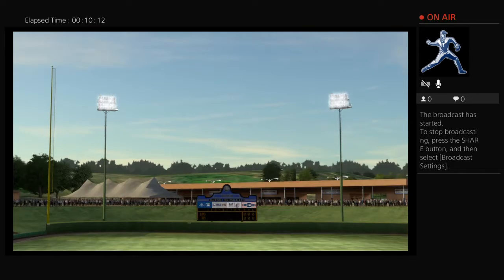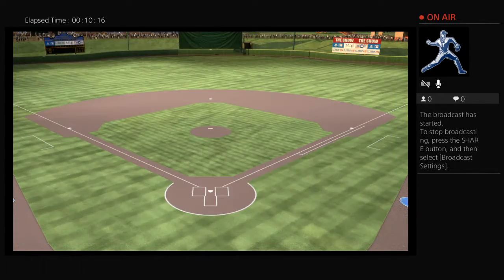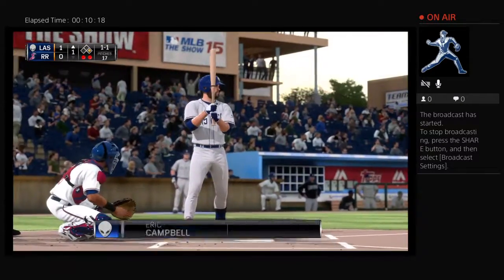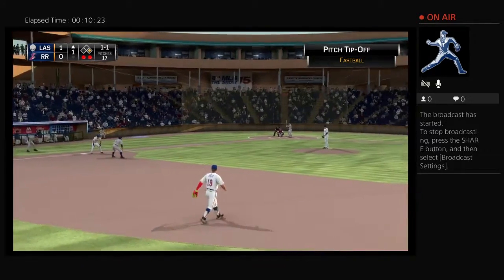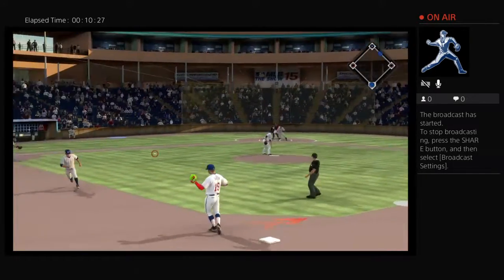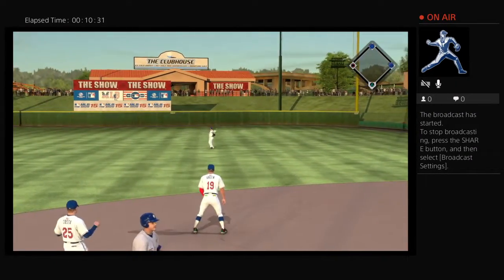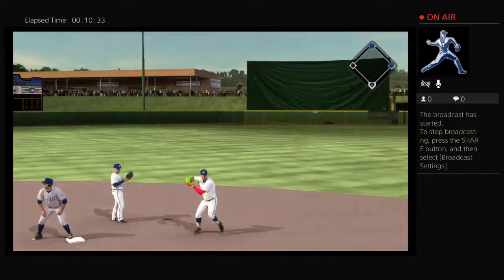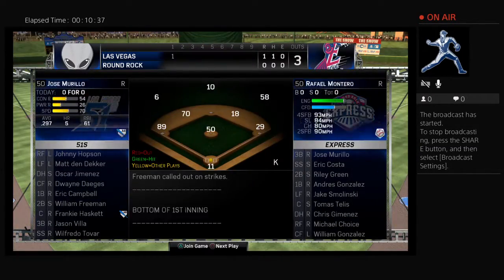And now, your round rumble. Eric Campbell will get his first cuts here with two gone now and a runner at first. Ready now on one and one. Runner goes for second — hit and run on here, and it's going to work to perfection as that's into the vacated area at second base.